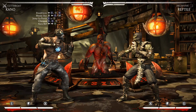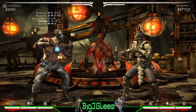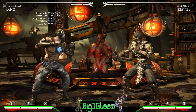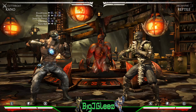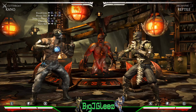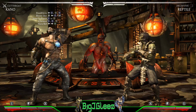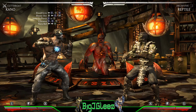Hey, what's going on everybody, BJ Glees here and we're gonna take a look at Kano today. This is a mid-screen combo and I want to thank Jay the Truth for pointing me in the direction of Kano. He's a very good character — he does have to use meter quite a bit to extend his combos to make them a little bit more damaging, but he does have a lot of instances where he's neutral on block.